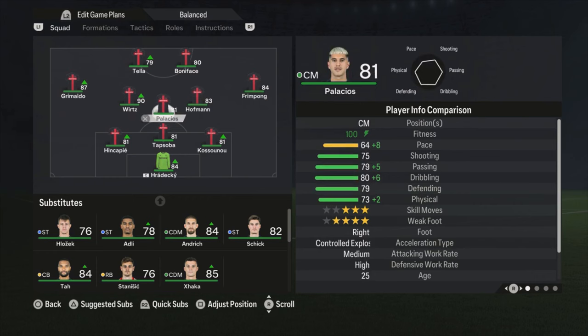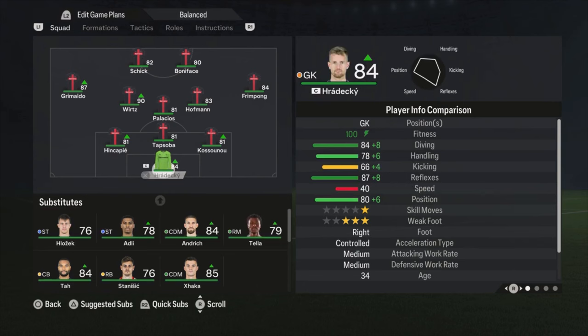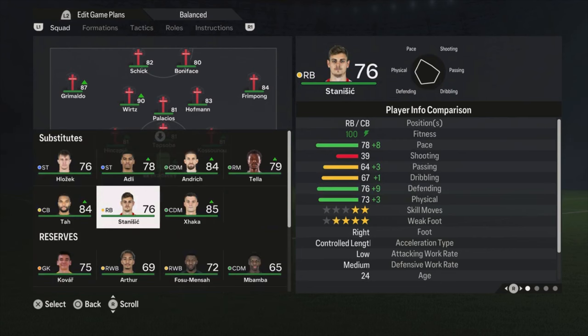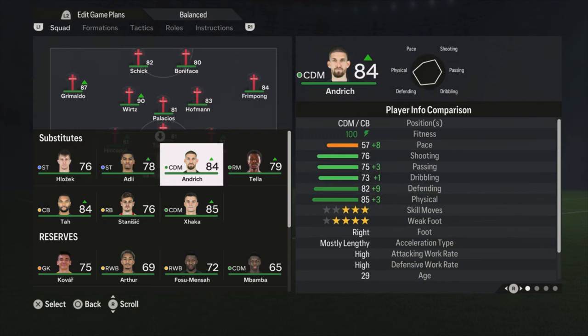Because if Boniface or Schick is going to make runs, that will not impress a lot. But if you have a fresh player during the second half like Tella — 88 pace is enough. He makes the runs, creates space, so it becomes easier for you to build up your attacks. That is one of the subs I use; the other is just replacing one of the strikers if tired. But mostly I only change in Tella.